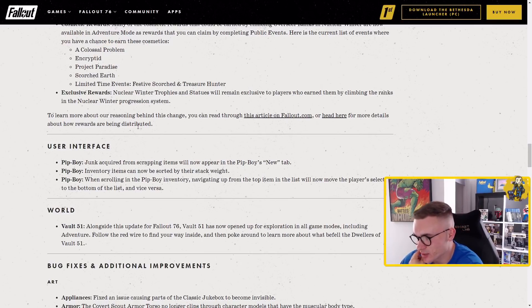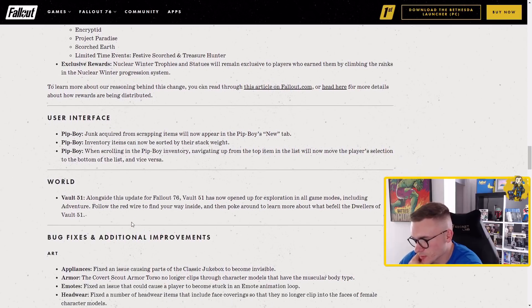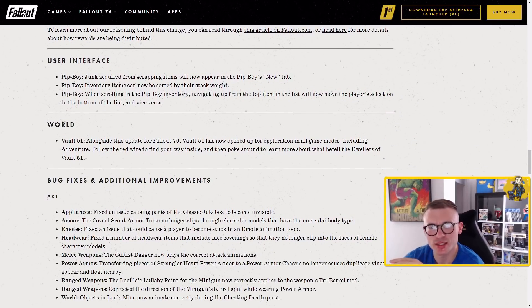For user interface changes: junk acquired from scrapping items will now appear in the Pip-Boy's new tab. Also, Vault 51 is now becoming a new explorable location in the game. It's already in the game but you couldn't get into it before, so now with Nuclear Winter closing you can go inside — might have to do a little tour of that for you. Also fixed: an issue that could cause a player to become stuck in an emote animation loop — that was happening constantly, so I'm happy to see that fixed.